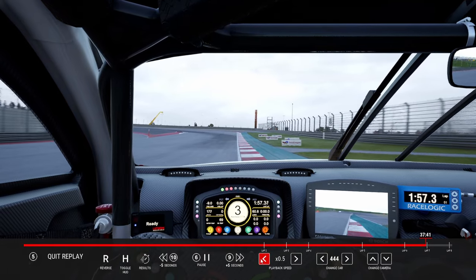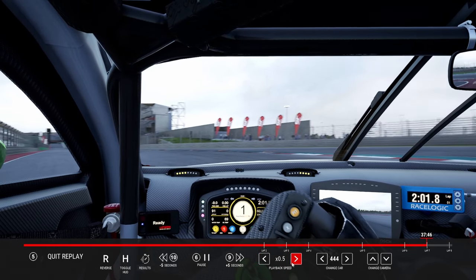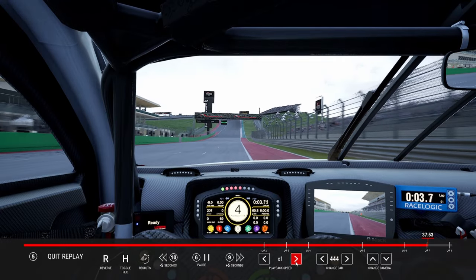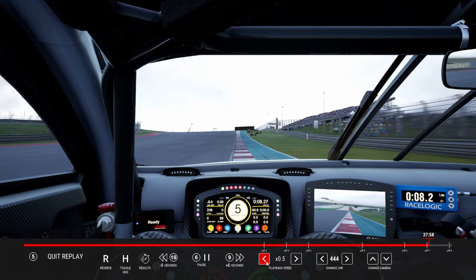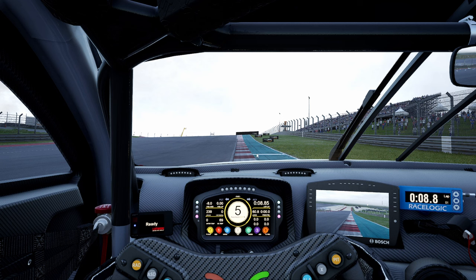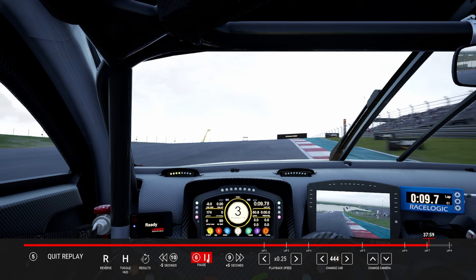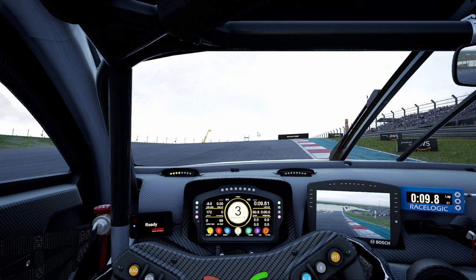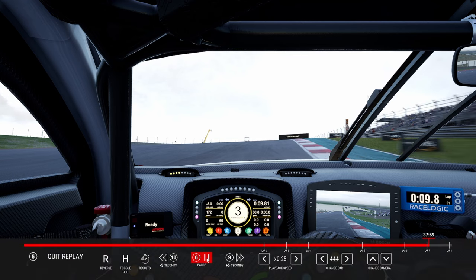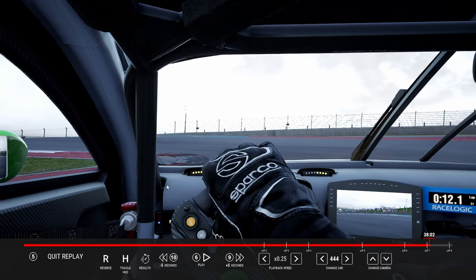Starting off the lap, you want to take a slower entry so you can maximize the exit of the last corner to start your lap. I go down to first gear in the Aston because its acceleration is pretty poor in second, so you want the best acceleration down the straight — it is quite a long straight with a very unique first corner. Turn one is up a massive hill. You have to use all the track on the entry. You can see the braking board right around the 100-meter mark — it's a white painted line on the AstroTurf. As you hit your braking markers, you turn towards the apex.